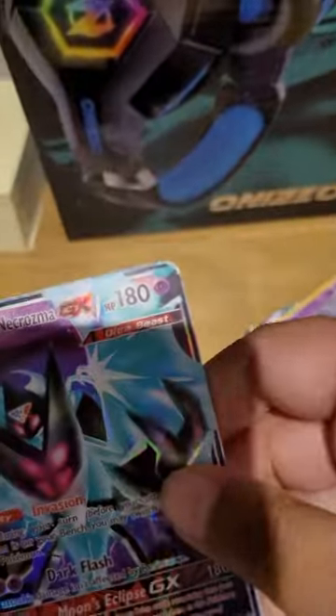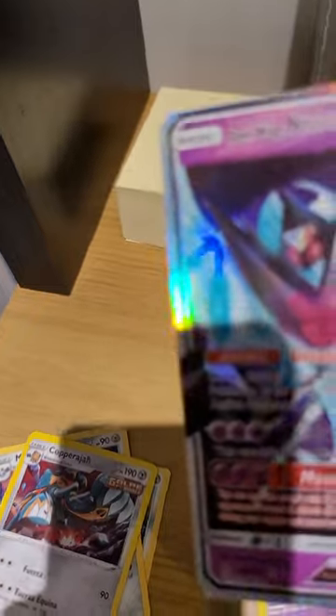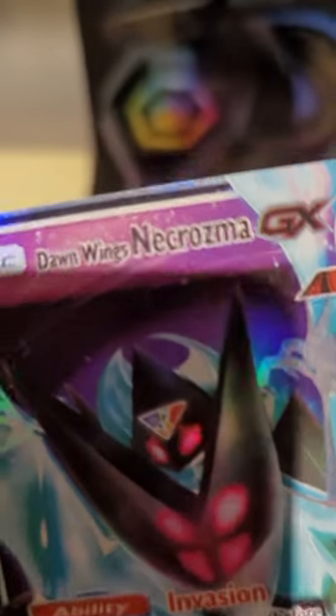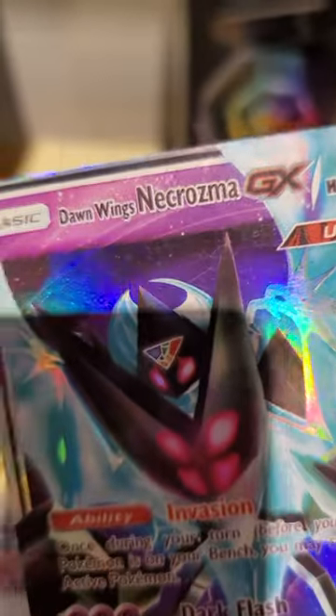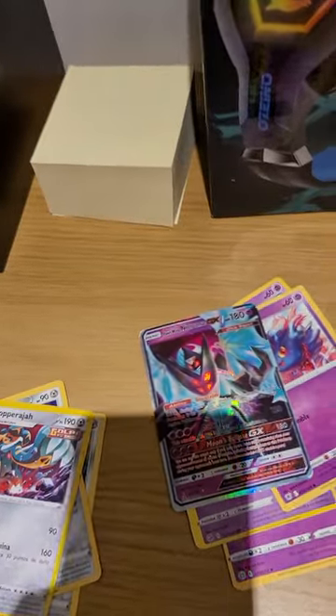Now I know this one's a fake but I still added it to the collection. This is Dawn Wings Necrozma — geez, that name is like a fever dream — Necrozma. So Dark Dawn Wings Necrozma, that's a GX card.